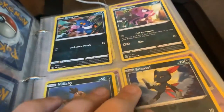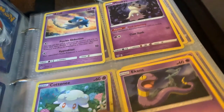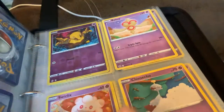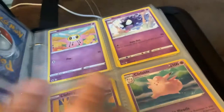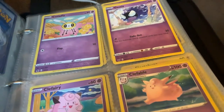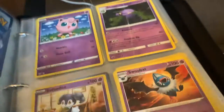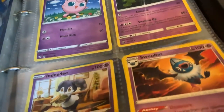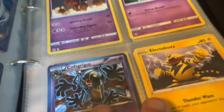And then Volbeat, Sneasel, Azelf, Mimikyu, Cottonee, Ekans, Drowzee, Bowtoy, Swirlix, Comfey, Cutiefly, Gastly, Clefairy, and Clefable — that one evolves. There's Jigglypuff, Swalot, Indeedee, Zubat, Cradle, Squarp, Tropius.